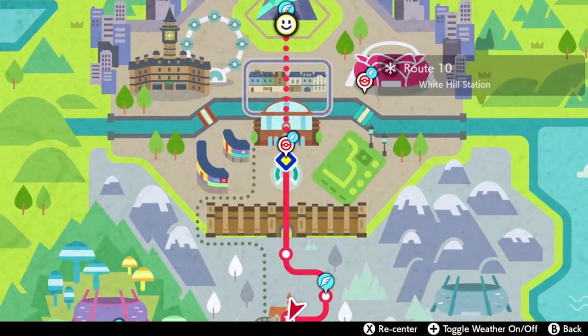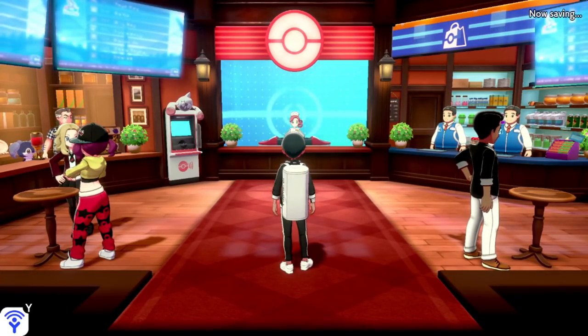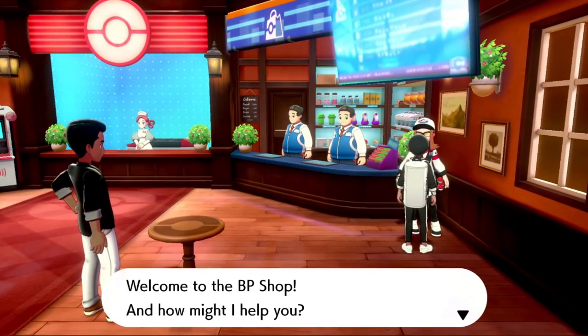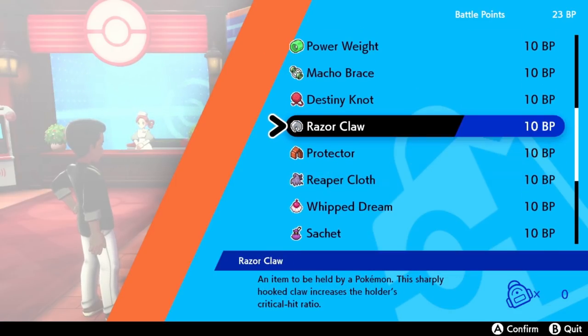Fly over to Hammerlock in the center and go to the first Pokemon Center that you see. When you enter, go to the right and you'll see a lady there. Talk to her and she's going to give you the options of the BP shop. In that shop you will see the power bracer, the power belt, the power lens, the power band, the power anklet, the power weight, and your Destiny Knot.